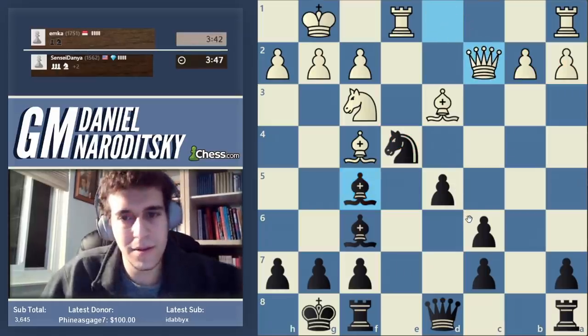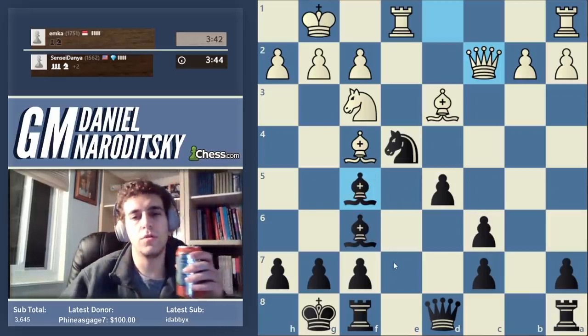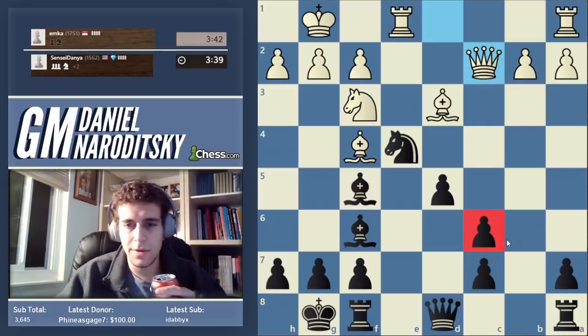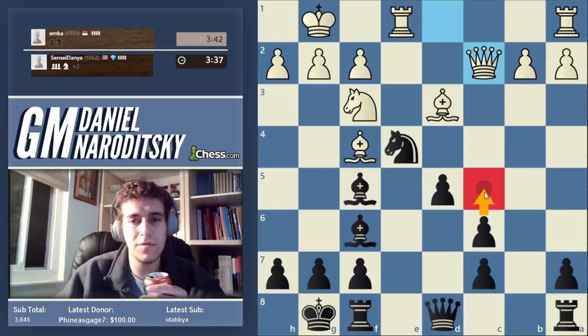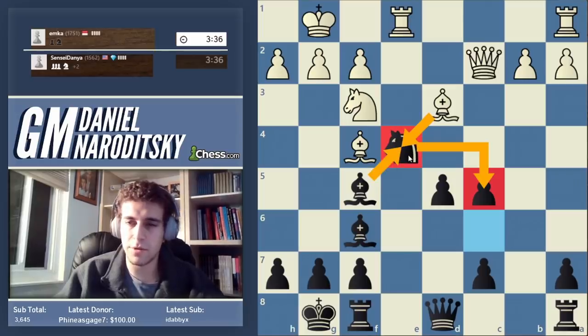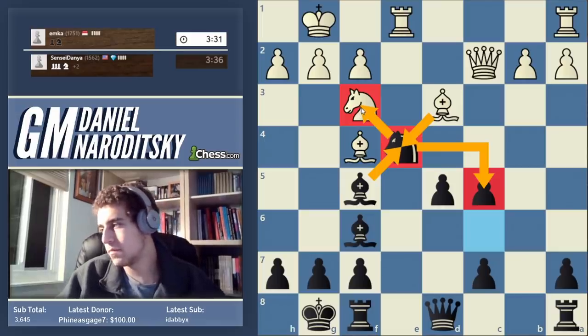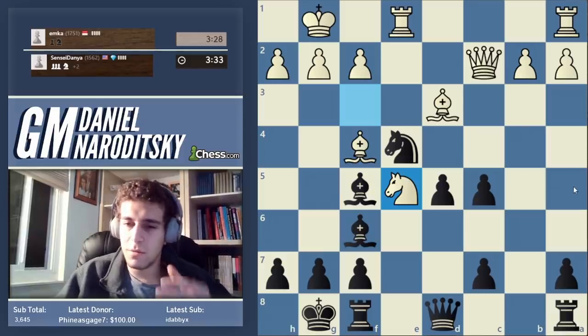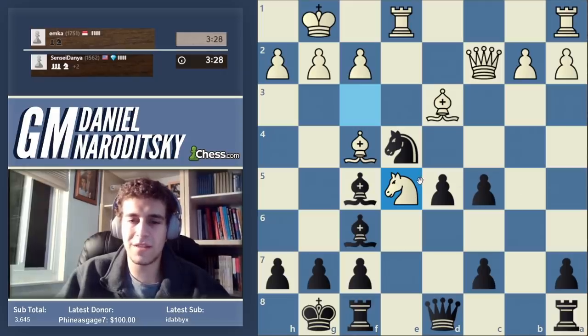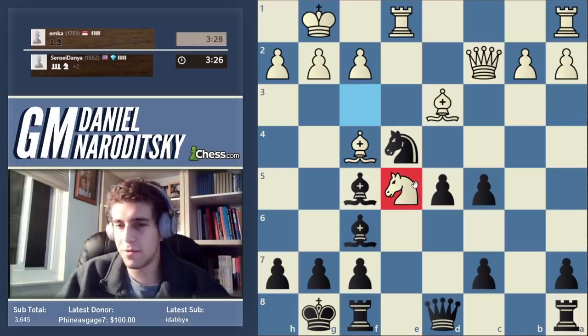Queen to c2 — he's attacking the pawn. We can protect it in several ways. The move I like is c5: push the pawn forward, the knight defends it, and if he takes on e4 with the bishop we can recapture with our bishop and potentially threaten to cripple his pawn structure with bishop takes b2. He goes knight to e5 — how do we dislodge this knight while deploying another piece?